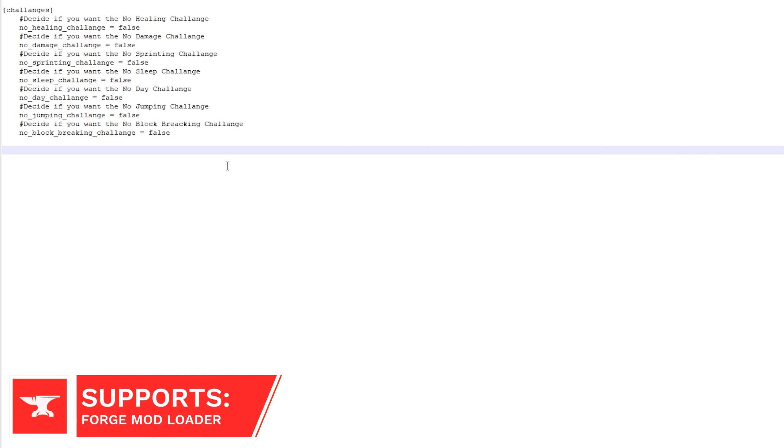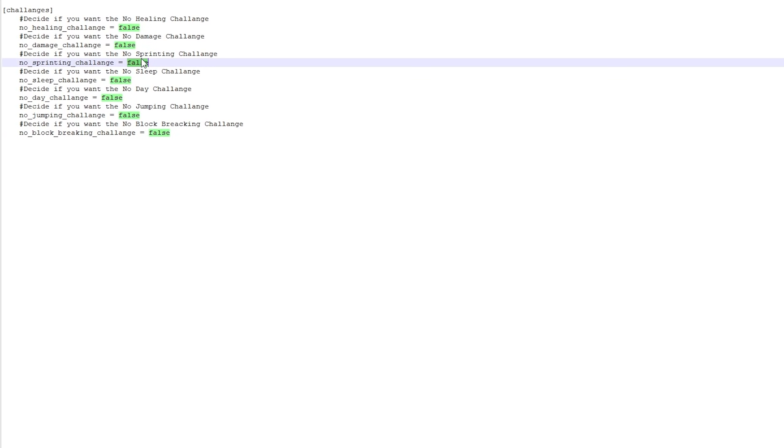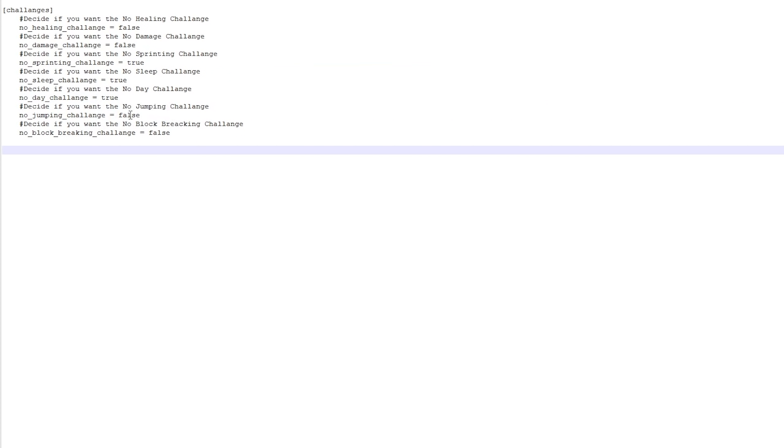Hard Core Extended aims to make Minecraft much harder. There are a few new challenges which introduce mechanics where you can heal, sleep, damage enemies, jump, sprint or break blocks. You can choose which features you want to enable or disable in the config files.